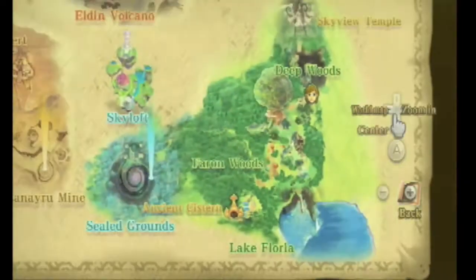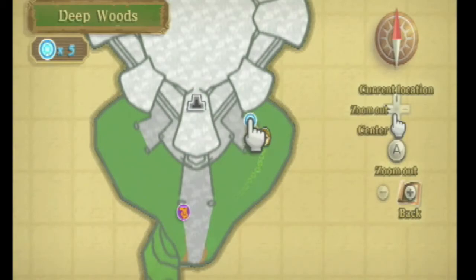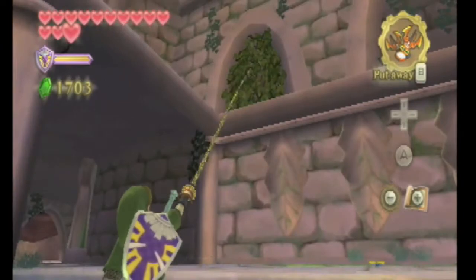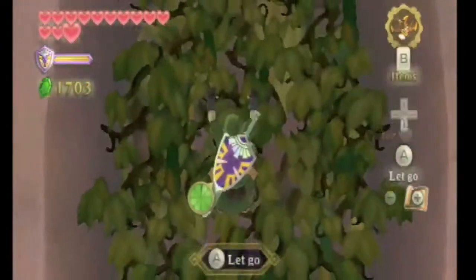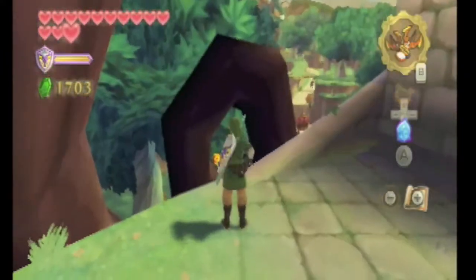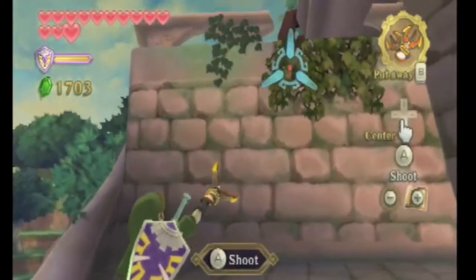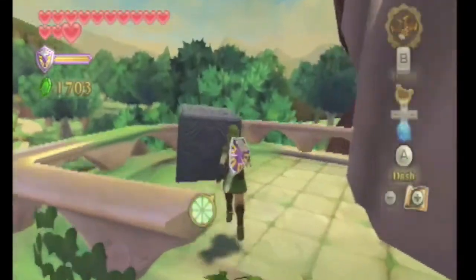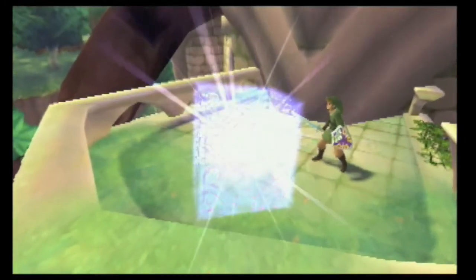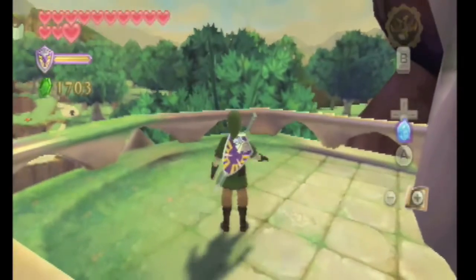Alright, so for the final Goddess Cube in all of Faron Woods' region, it's down here by the Deep Woods next to Skyview Temple. Standing here on the right side of the temple, if you look up you'll find some vines. Clawshot up there and you need to jump down. There's an Amber Relic there — I wonder if you can grab these things with your Clawshots. Anyway, latch onto the vines one more time, and here's the final Goddess Cube in all of Faron Woods. With this one activated, we will never really have to come back to Faron Woods until we actually need to. All the collecting here is done.